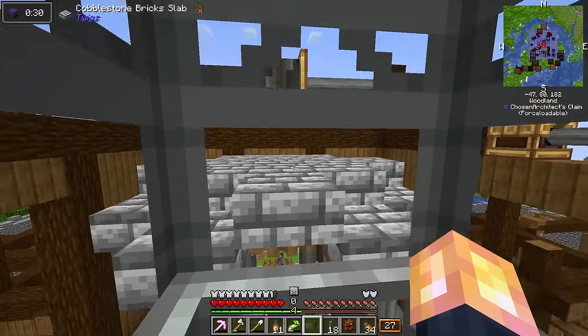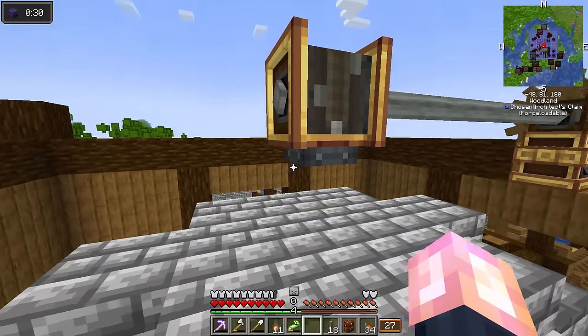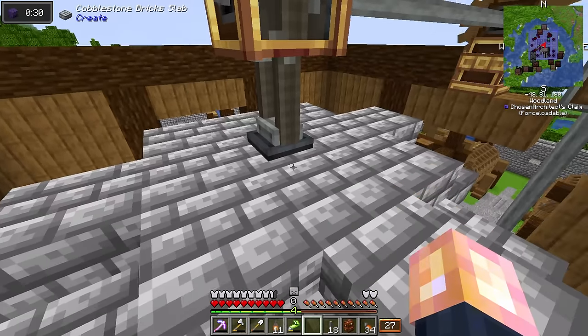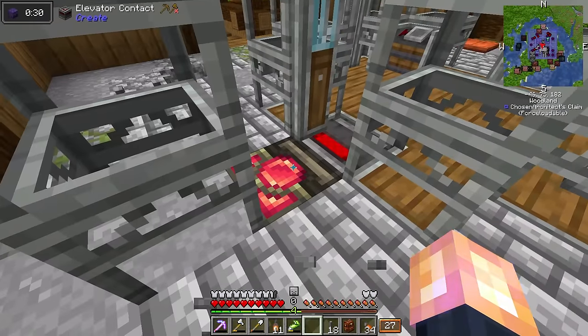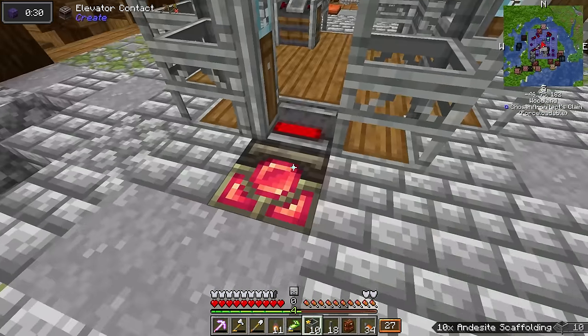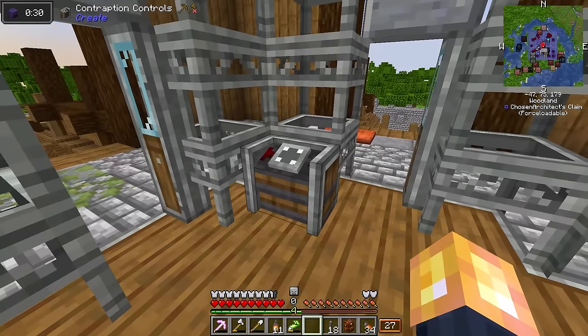Now with everything glued, we should have all of this ready to go in place. We're supposed to be able to right-click this, and it is now connected to this contraption here. The elevator contact has now changed the way it looks — it will light up red on the contact, which is kind of cool.